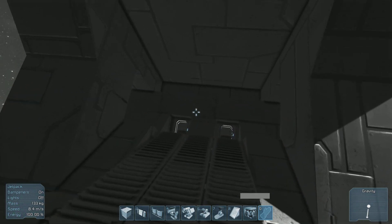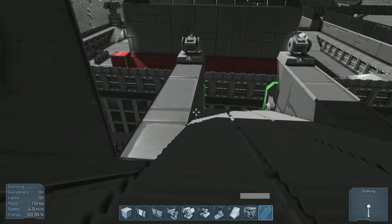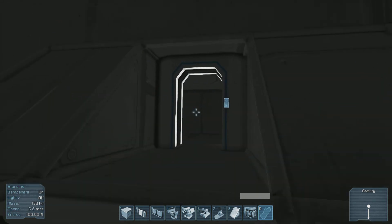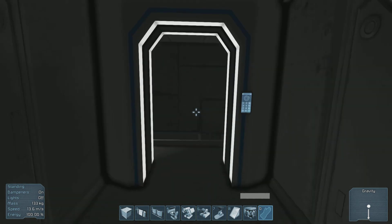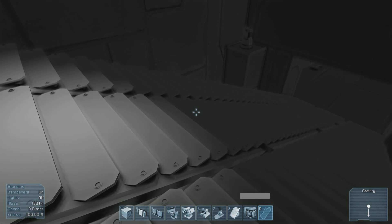The ramp up into the ship — this is basically a cargo ramp, or not really a ramp, but a staircase to get up into the ship. This is the only accessible point of the ship — the only way to get in is through the back. The bridge is in the front of the ship.